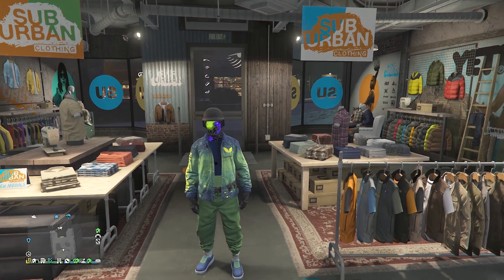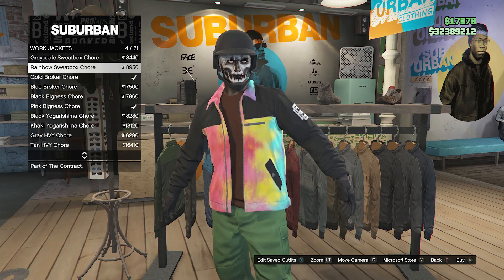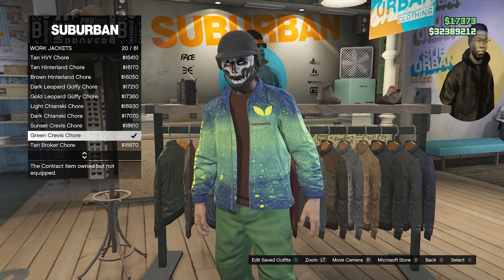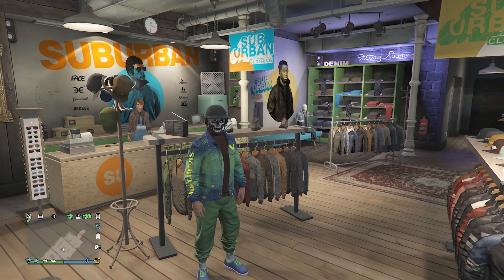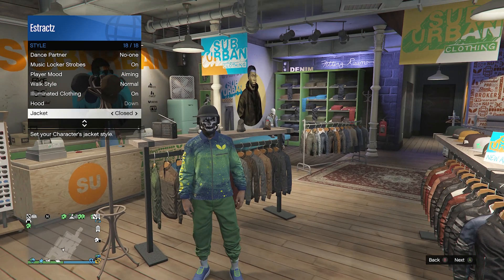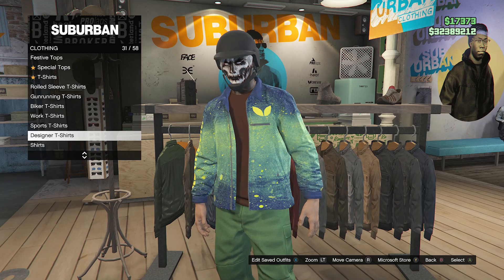Whenever you do have the green joggers and you make it to the clothing store, go over here to the top section, scroll down until you find work jackets, which will be on slot 12. You're going to look for the green crevice core jacket, which will be on slot 20, and you're going to want to go ahead and equip this work jacket. After you equip this work jacket, you can back out of work jackets. If it is closed, just back out of the tops, pull up your interaction menu, go to style, scroll to the bottom where it is a jacket. If it is closed, just press right once on the D-pad. Now you can go back into the tops and scroll down until you find designer t-shirts, which will be on slot 31.